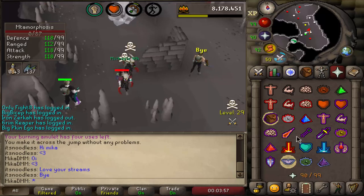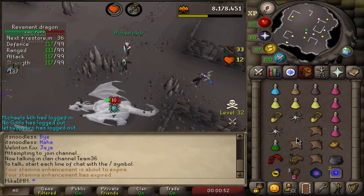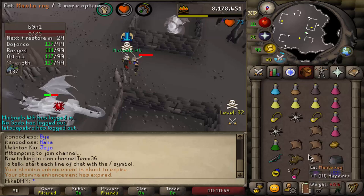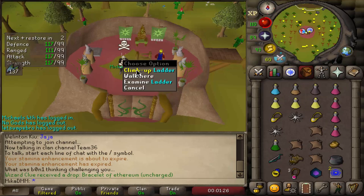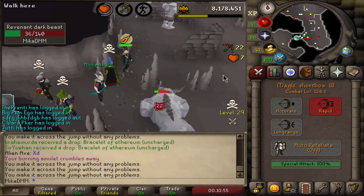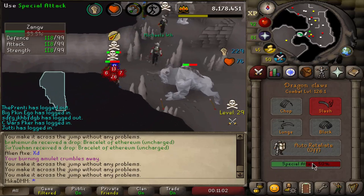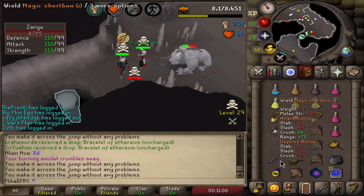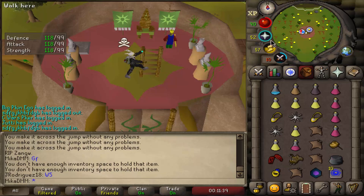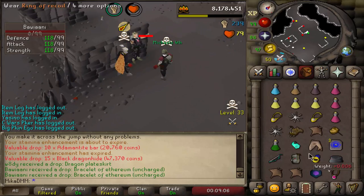Into some PKing action now - that kill was 200k, not great but it works. That was beautiful. The next kill came in at 300k. We one-hit someone, finally - let's go. Good stuff.